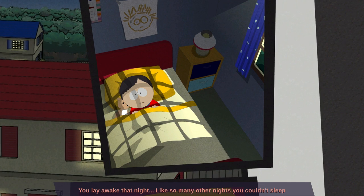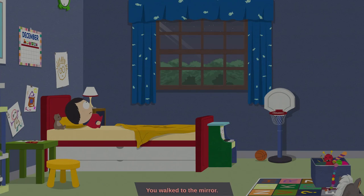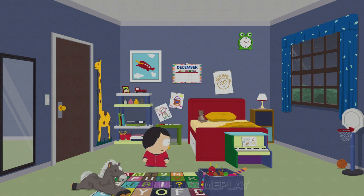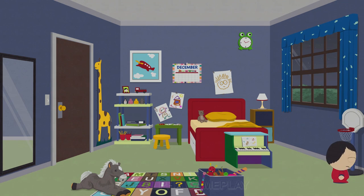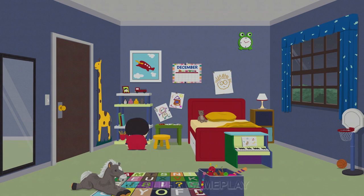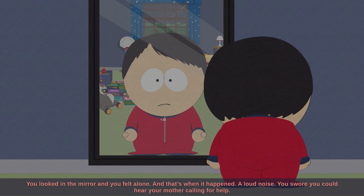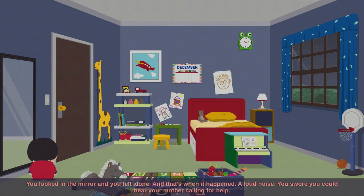Cartman narrates the origin story: 'Let's take you back to when you were just a child. You lay awake that night like so many other nights, unable to sleep because you knew you weren't like the other kids. You walked to the mirror.' So this is our origin story of how we became a superhero, and then we're going to dive into a practice mode for the combat system, which is probably the most revamped thing. But we'll get to that in about a second after another dialogue scene.